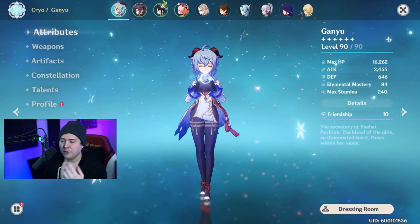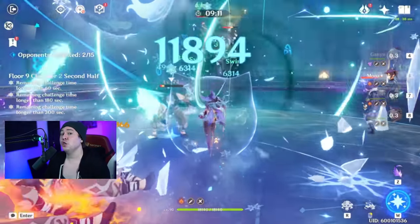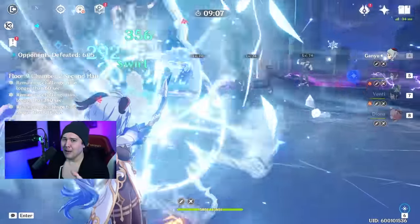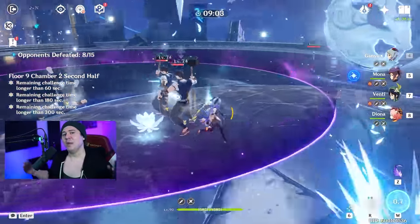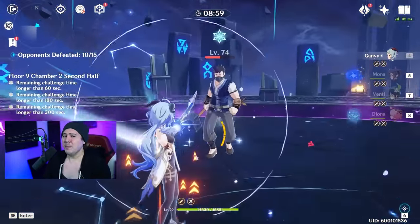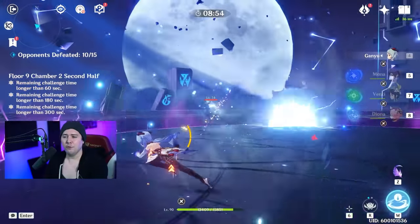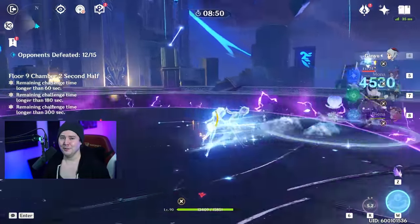The other team you can run is the melt team. Use Bennett to apply pyro, maybe Xiangling as well, and just charge attack on enemies affected with pyro to melt that big AoE damage from her charge attack level two. It's fairly easy to do but can sometimes be inconsistent depending on enemies. If enemies are immune to freeze, you can fully fall back on that team, though you'll want the new cryo artifact set to do so.